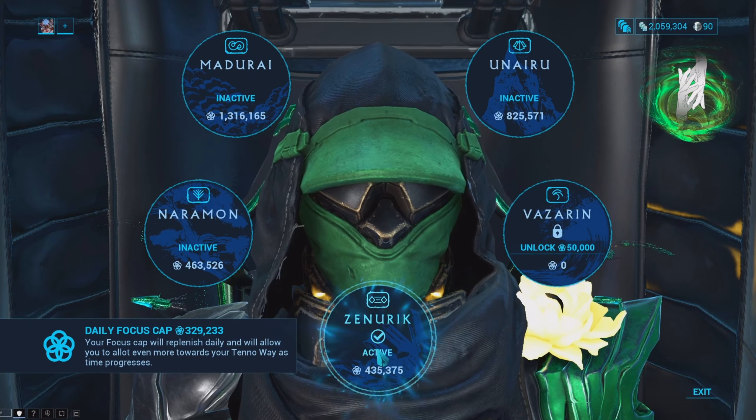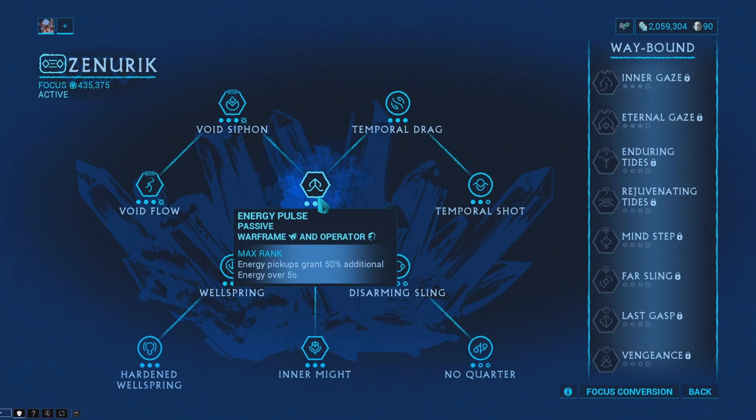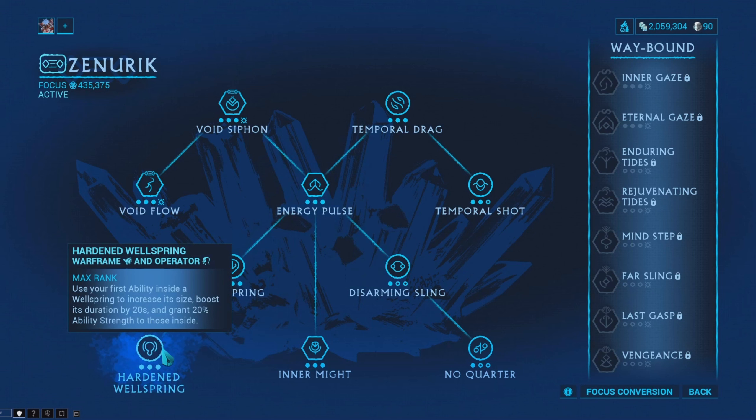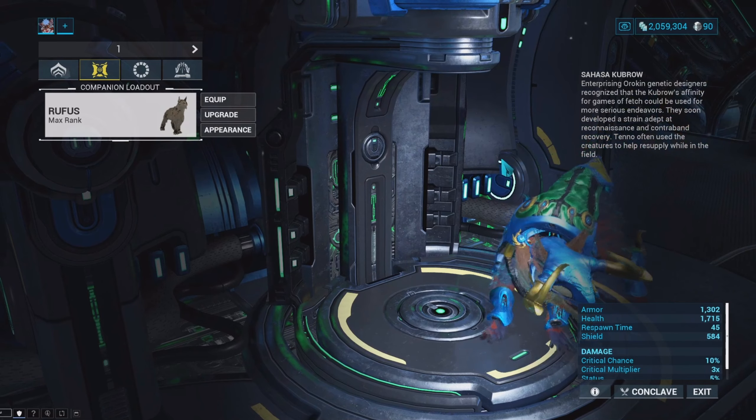For my operator school, I really like to rock the Zenurik school, especially as a Chroma main. I'm always going to need energy, and what better way to passively generate energy than Zenurik — especially because of Wellspring and Hardened Wellspring. You just get so much energy back overall.